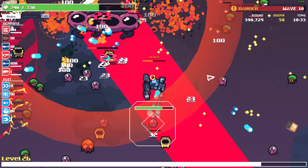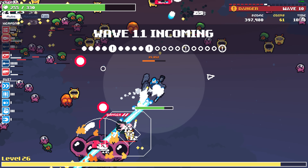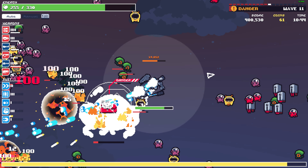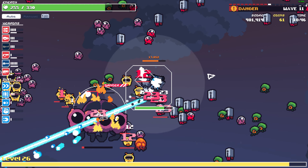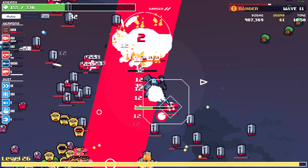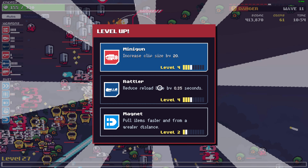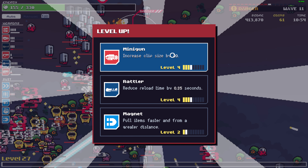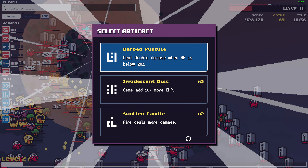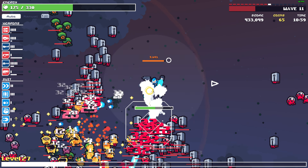Looks like this game can be clicked outside — they should add a way to keep the cursor in the game. Kill the boss — here comes a new enemy and I'm dead. Clip size, reload time — I'm ready to minigun. Boss is dead. Double damage when low HP — I definitely need that.